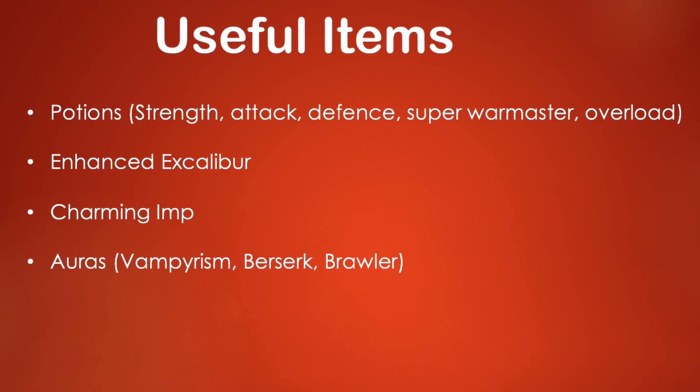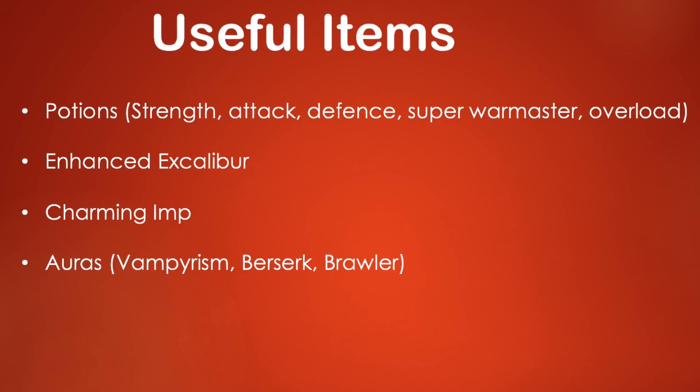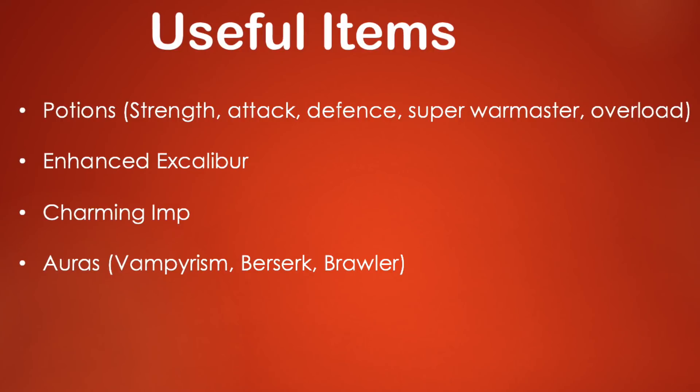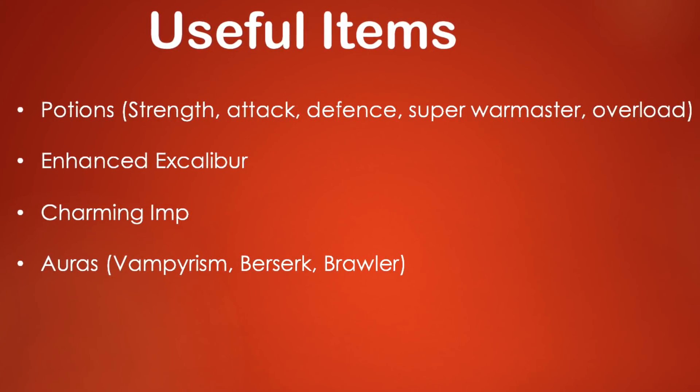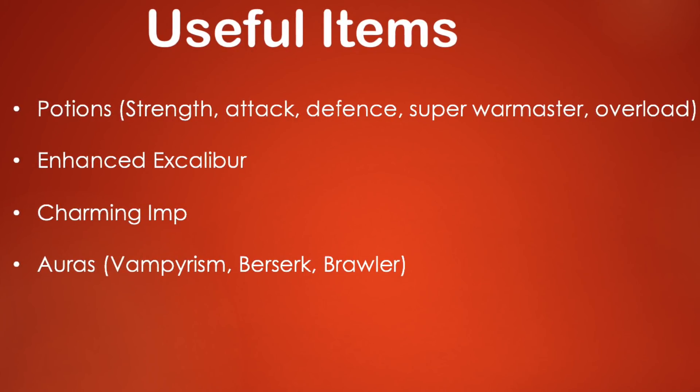The Charming Imp lets you pick up charms automatically, which is really useful for Summoning later on. Useful auras include the Vampirism Aura, Berserker Aura, Penance Aura, Brawler Aura, and Runic Aura.